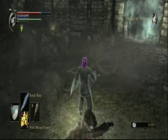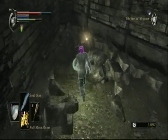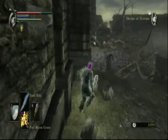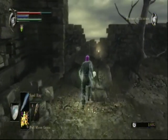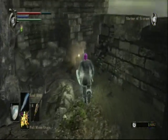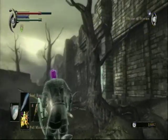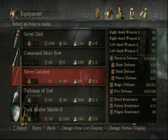We're actually getting an item up here that's going to be extremely useful for us, mostly because up to this point we haven't been able to use Miracles at all. It's not as if we had a very large amount of slots for Miracles, but we haven't been able to use our Healing spell, which we've had for a good while now. So this is the Talisman of God, and the Talisman of God is going to allow us to use Miracles.